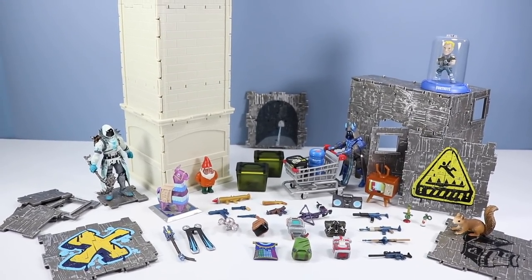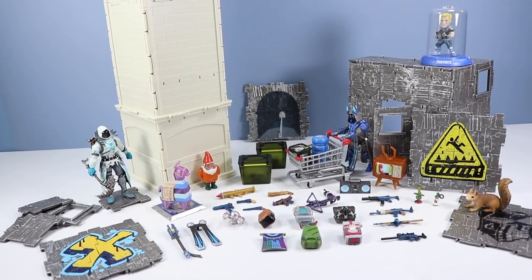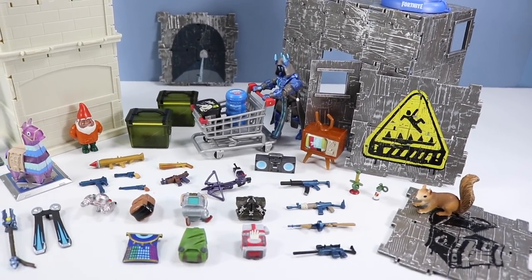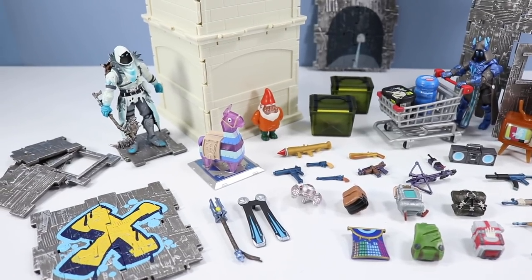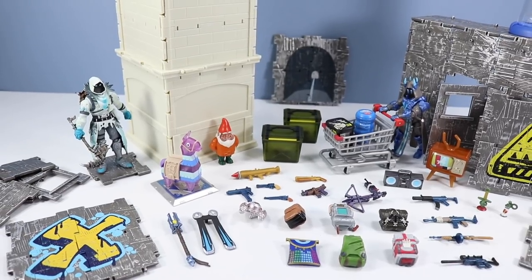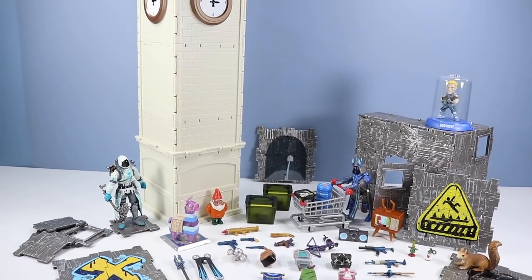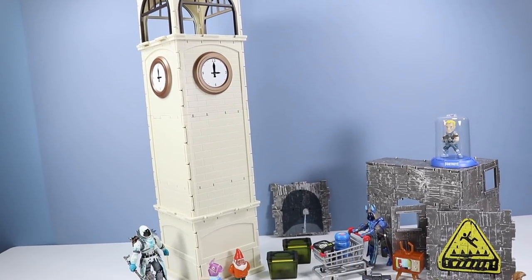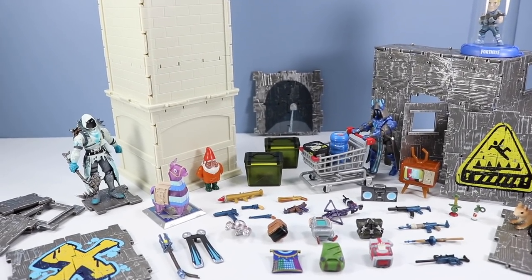One hundred pieces in there somewhere — thousands if you include the confetti! Weapons, back bling, exclusive items like the llama, the TV, the Hungry Gnome. Two figures — Ice King and Frozen Raven — turned out fantastic! A Jonesy Domies, fun to see. Those printed building material puzzles, always interesting. That giant clock tower — such a trophy piece for any 4-inch Fortnite Jazwares toys! I would say at $80 this set delivered pretty well — there is quite a lot of loot in that llama!